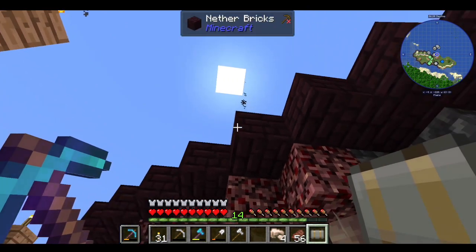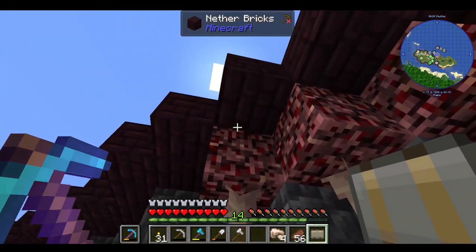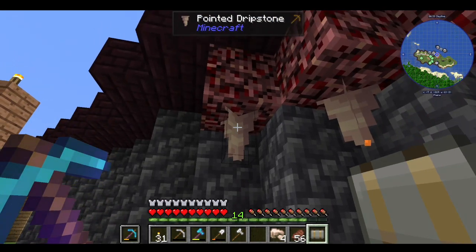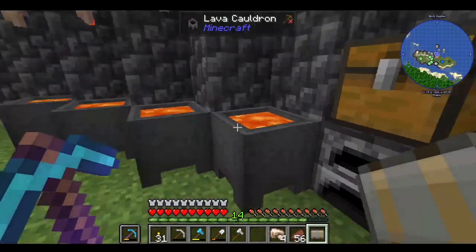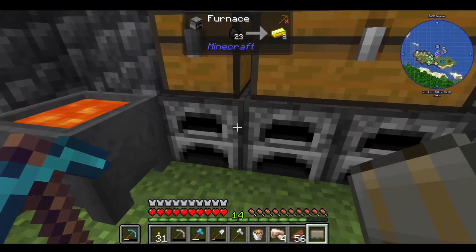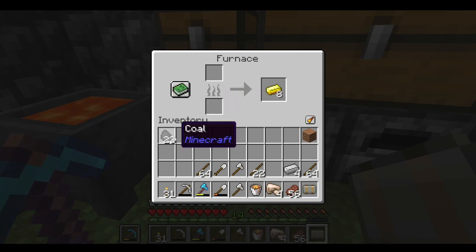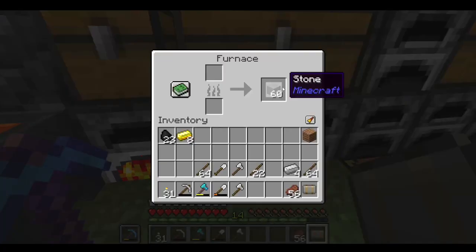So above here the lava is just out in the open. Basically how this works: you put the lava source above it, you put the dripstone, and the lava drips down into the cauldron. Then you can collect the lava in buckets like this and take your bucket and use it as a fuel source. A bucket of lava will smelt a hundred items.